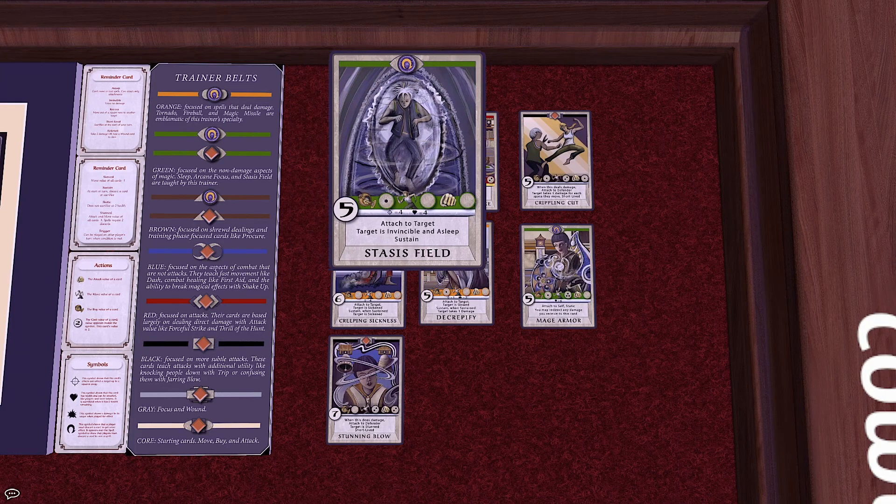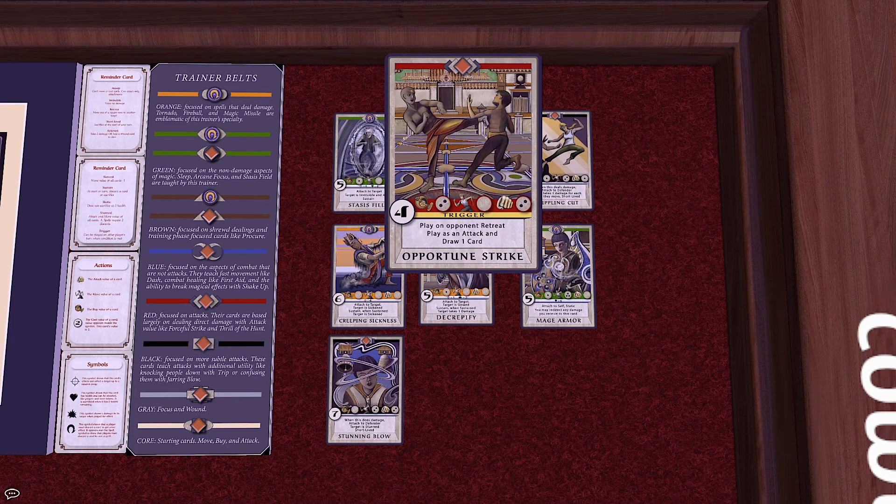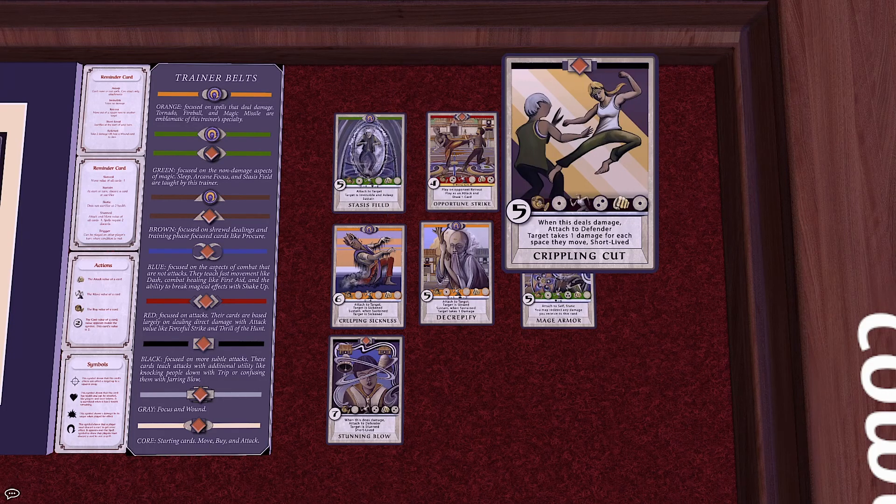The card Opportune Strike uses the keyword Retreat. Retreat means when a player moves out of a space that is adjacent to you. So Opportune Strike triggers and allows itself to be played when it is not your turn, when a person is in a space adjacent to you and then moves out of that space. Crippling Cut has the keyword Short-Lived. Short-Lived is a keyword which causes the player to sacrifice the card to their discard pile at the start of their own turn.